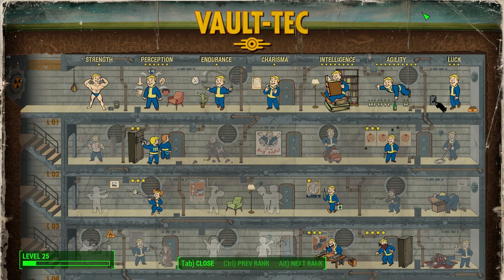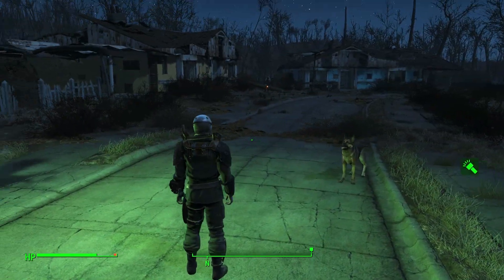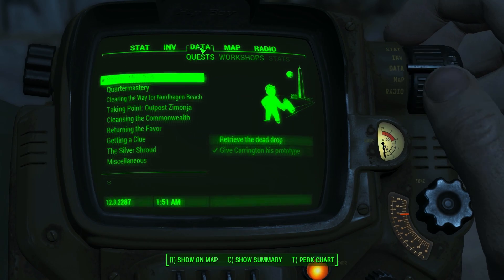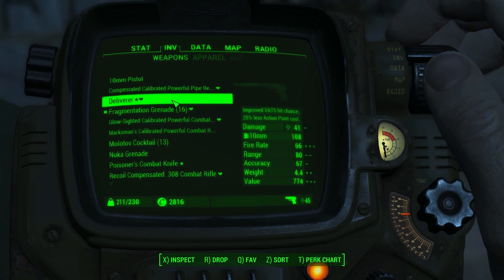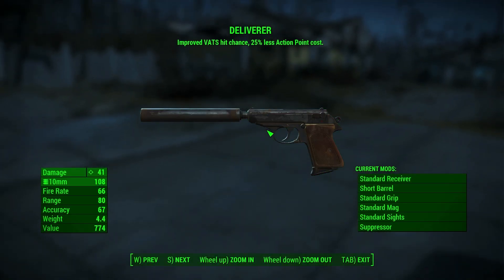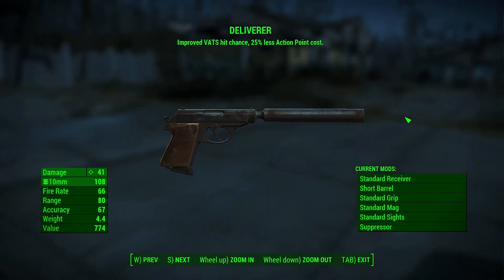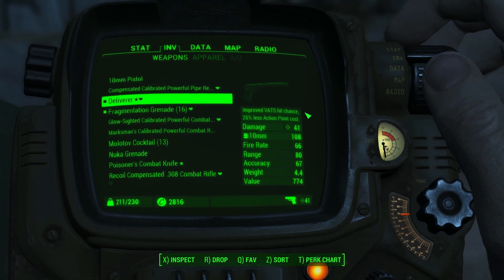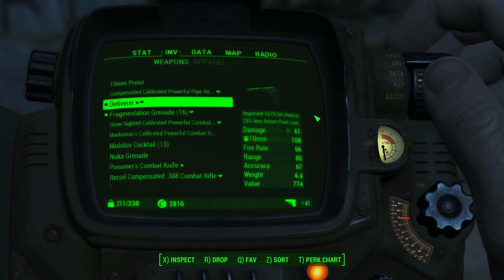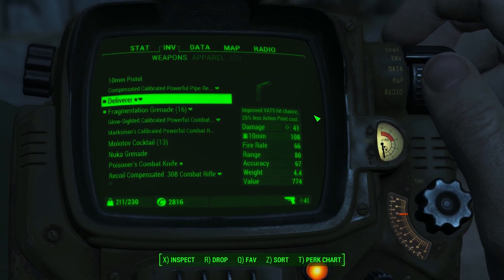So that's the build — it's all about being a sneaky thief and it's a very, very fun build to play. The other element I'll show you: if you get a chance to do the Railroad quests, do them sooner rather than later because at the end of that quest chain you get a weapon called the Deliverer, which comes with a suppressor. The damage doesn't look great but what it does is give you improved hit chance in VATS so your accuracy increases, and it costs 25% less in action points. This means I can take on a group of 5, 6 or 7 enemies and probably get off 3 or 4 shots on each with my current action pool. It's a really good weapon to have.